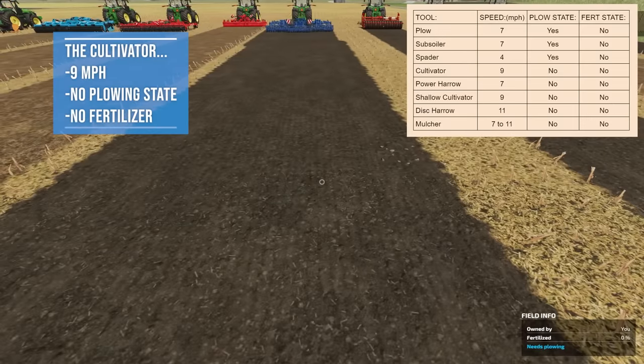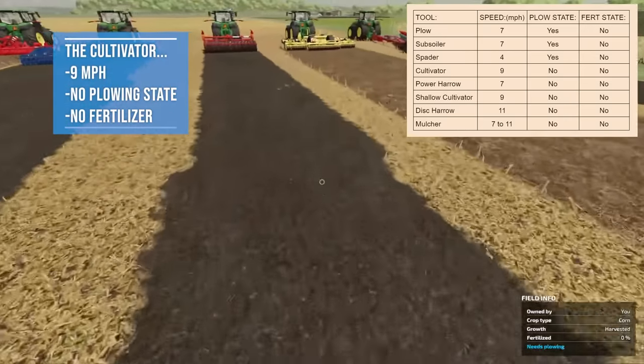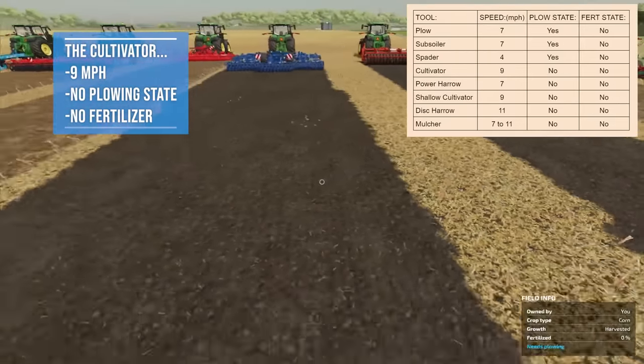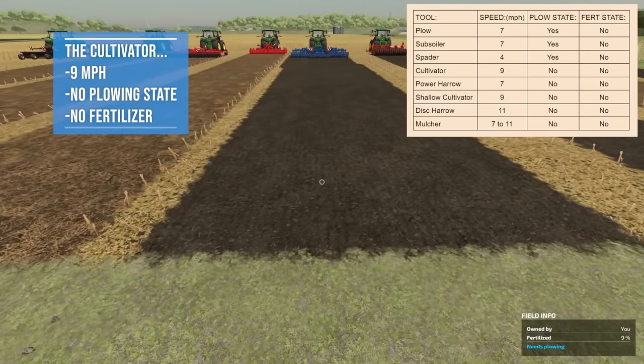The cultivator runs at 9 miles per hour, does not take care of the plowing state, does not add any fertilizer, and has a potential to dig up small stones — you can actually see them on screen. Large stones look different and must be picked up with a stone picker rather than rolled under. Advantages: faster speed. Disadvantages: does not clear the plowing state.